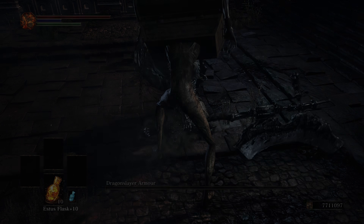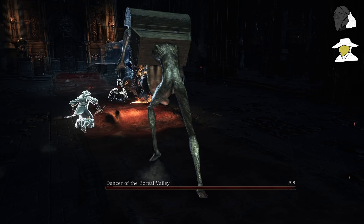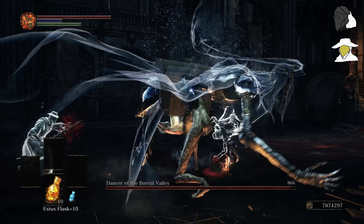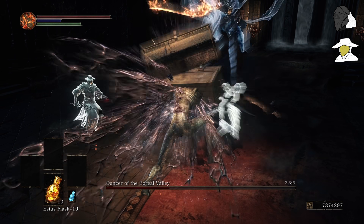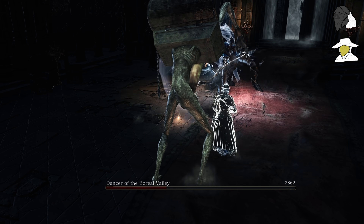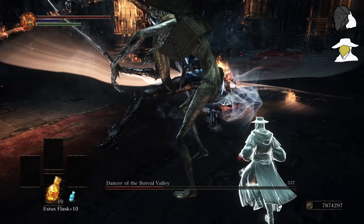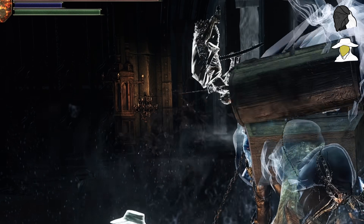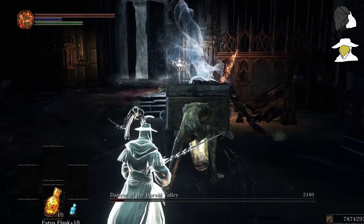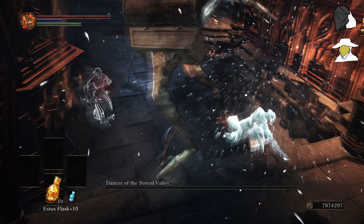Back to the Dancer for our second attempt. I went ahead and risked Yuria and the Pale Shade because, if you recall from previous runs, the Dancer is weak to dark. We successfully chain grab her while the rest of our party sits back for the most part. I miss a few grabs and she scores a few lucky hits on Yuria right before we finish her off. This really weird interaction happens where Yuria gets thrown as I'm hugging the Dancer, but she dusts herself off. Now we're headed over to Lothric — the toughest fight of this entire run.